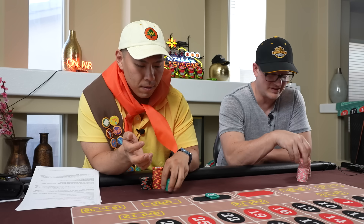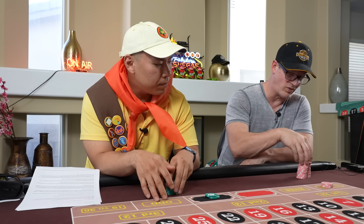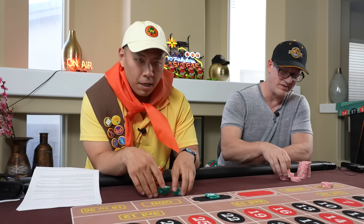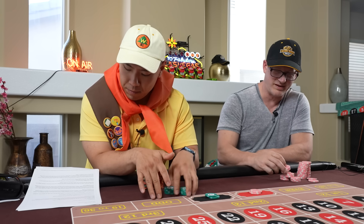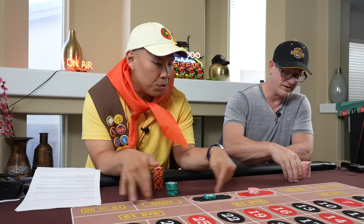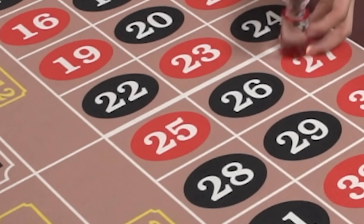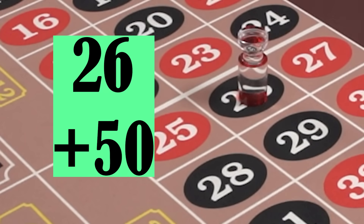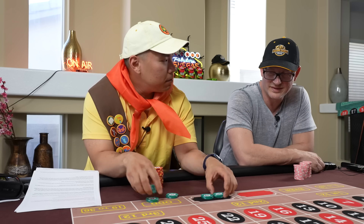No martingales — I'm gonna martingale. I have all these chips; they've got to work for me. So how many steps are there? There are technically three steps. Here's the thing — the four bullets. When you lose four bullets, then you martingale. Four tries at 50 bucks each. Once you lose the $200, then you martingale.